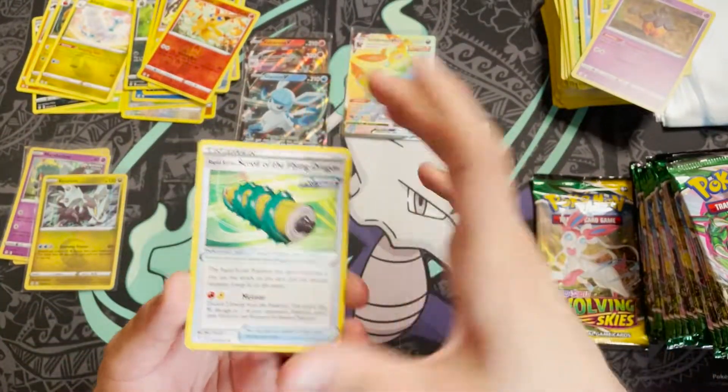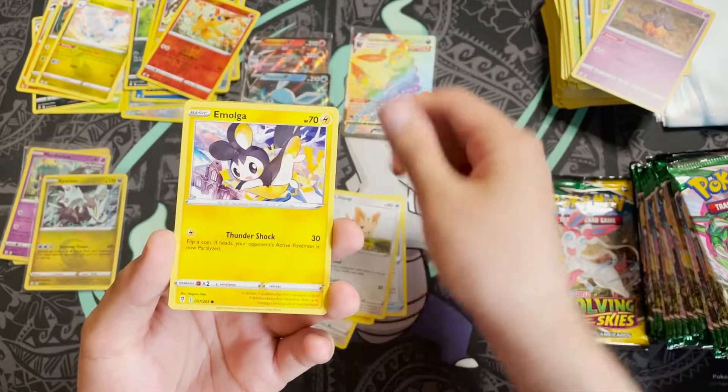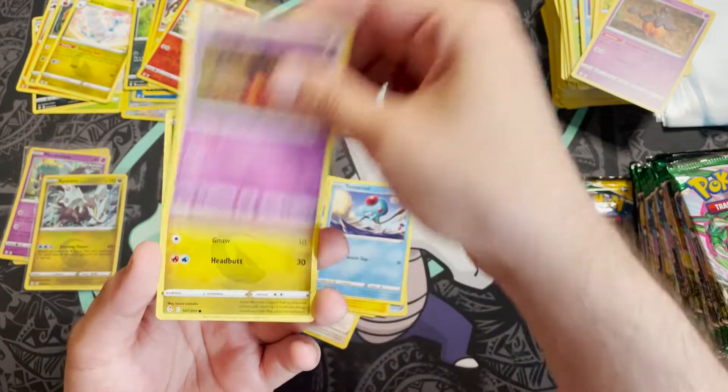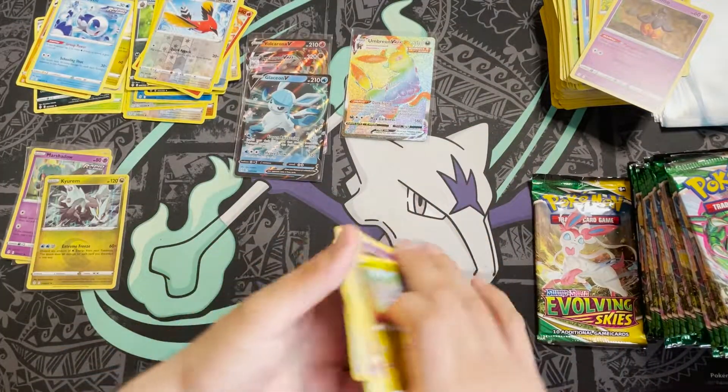Pack seventeen: Rapid Strike Scroll of the Flying Dragon, Fletchinder, Lanturn, Lilipup, Emolga, Tentacool, Pumpkaboo, Carbink, Bagon, a Fletchinder, and a reverse holo Whimsicott.